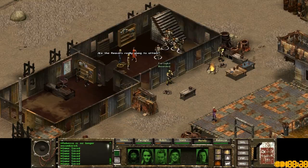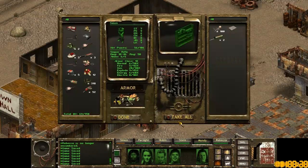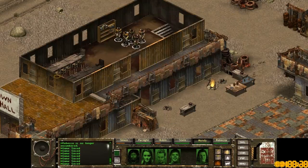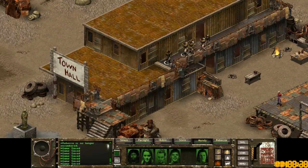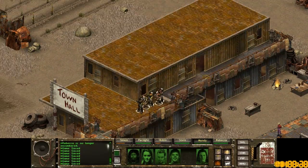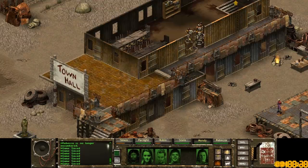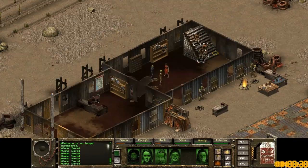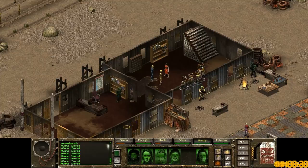I'll just take a medkit, and then some papers — no description, no idea what that's supposed to be, but we took it. There's nothing upstairs. There's actually a statue in the town square — pretty fancy for the post-apocalypse. Alright, we're going to talk to the mayor.